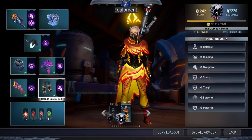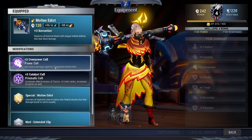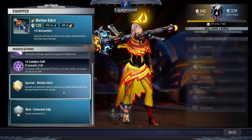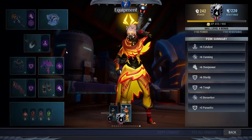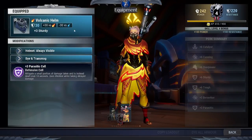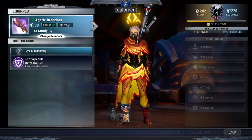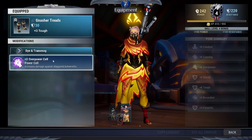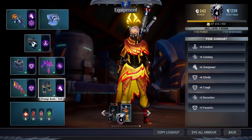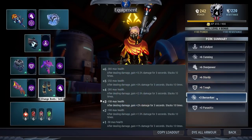Another build you can use is the Molten Edict for the Frost Escalation. Use Molten Edict with Overpower and Catalyst cell. Special is Molten Edict, mod is Extended Clip. Lantern is Strike Zeal or Scarn Lantern with Catalyst cell. Chirog Helm with Parasitic cell, Trucks Armor with Cunning cell, Agarist Gloves with Tough cell, and Nashor Threads with Overpower cell. This gives +6 Catalyst, +6 Cunning, +6 Overpower, +6 Sturdy, +6 Tough, +3 Berserker, and +3 Parasitic.